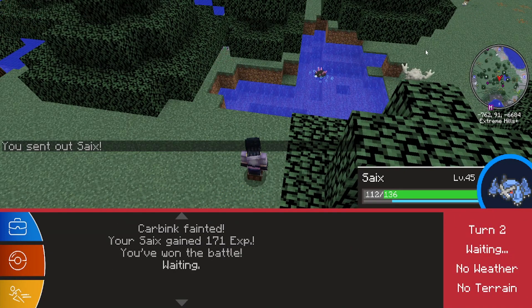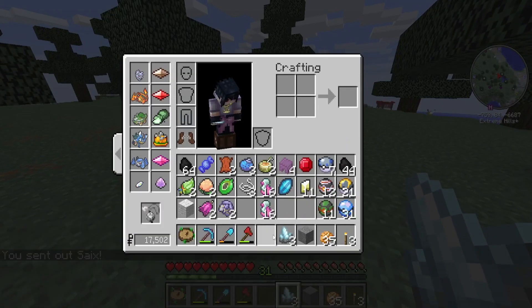Hey, if you ever see a Carbink, kill it - because it drops Crystals.